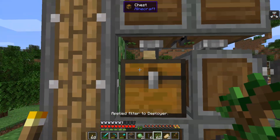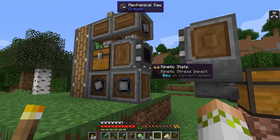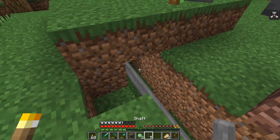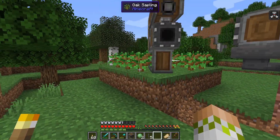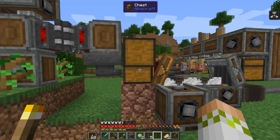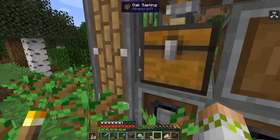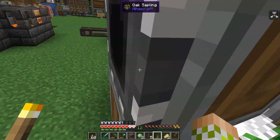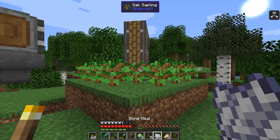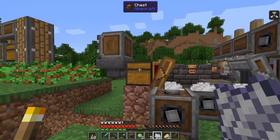The deployers do not care that there are blocks here once the contraption starts moving. We rotate them so they're pointing down, grab some saplings so they can start planting, set the filter, and load them with saplings. It's almost nighttime. We set the filter for the deployers to oak saplings so it should plant all of them when we start it up. As it rotates, it starts planting them — you can see it doesn't use the corners.